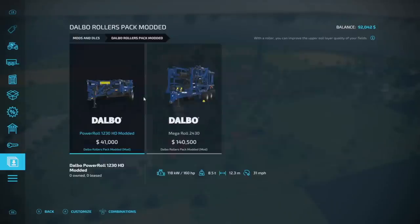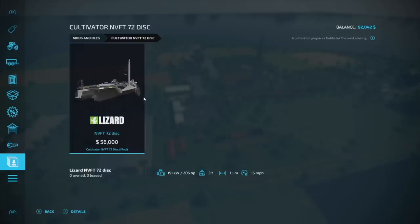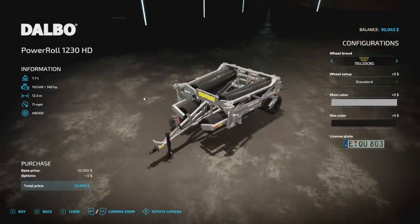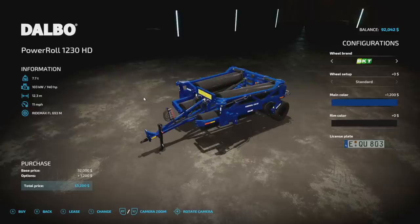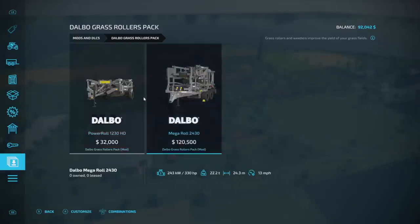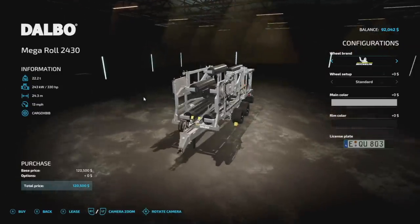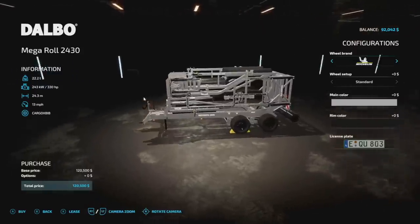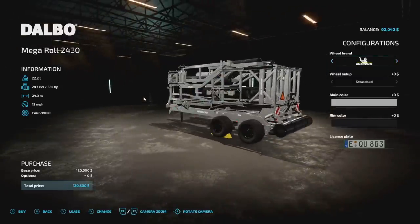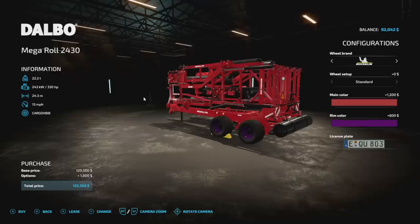Next up we've got modded Dalbo rollers from Hispano Modding. Starting with the Power Rolls: 7.7 tons, 140 horsepower required, 12.3-meter working width, 11 miles per hour, five slots. Wheel brands Trelleborg and BKT, plus main and rim color options. The larger version is 22.2 tons, 330 horsepower required, 24.3-meter working width, 13 miles per hour, nine slots — same customization options with a few extra wheel choices.